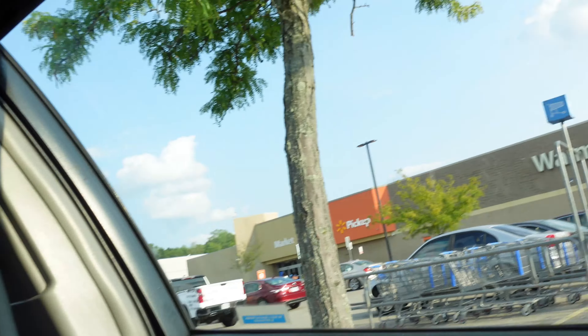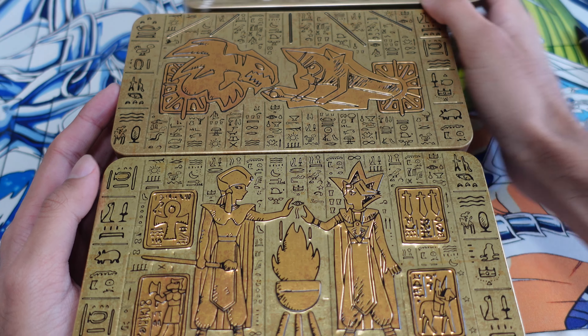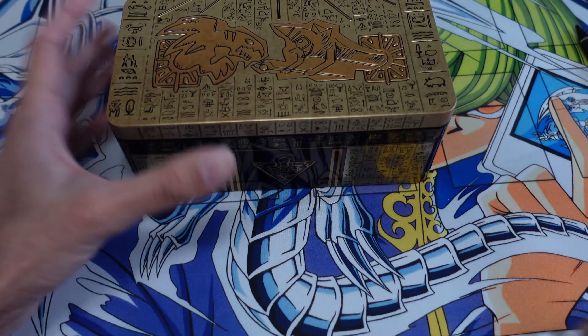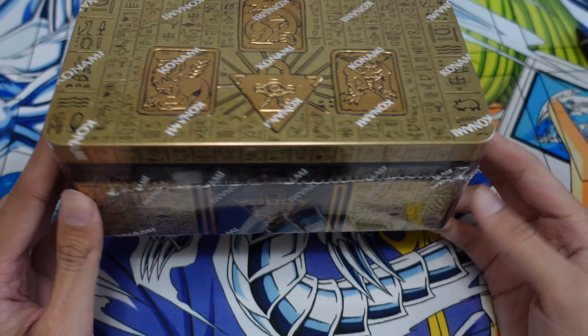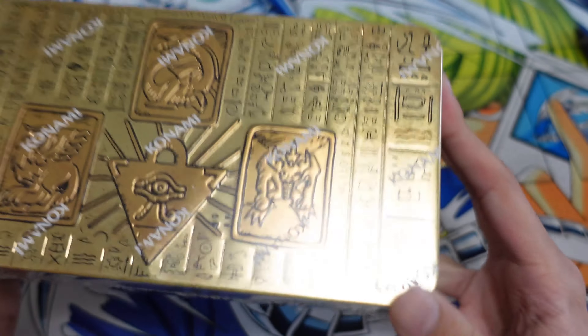We are out here at Walmart today trying to find the 2022 Yu-Gi-Oh Megatin. We have seen the two prior Megatins and now the tablet is finally complete — the tablet from the anime. We have the 2020 Megatin, the 2021 Megatin, and now the 2022 Megatin. There are a lot of good reprints in this set, but unfortunately most of the good stuff is short printed as usual.